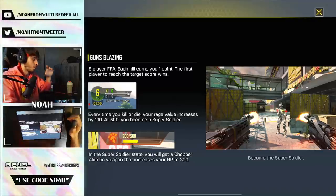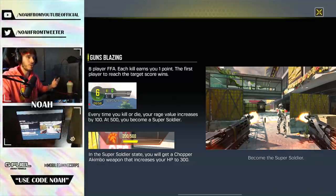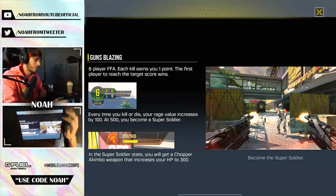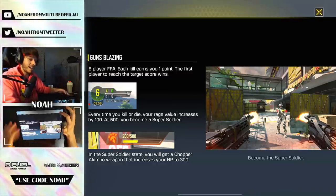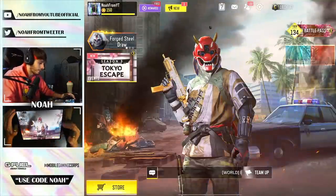A lot of us had previously thought that the akimbo chopper found in the game was going to be because of Zombies, but no — it was actually because of this LTM, which is also why the weapons were on fire. We'd always seen them like that. So it's in multiplayer, and again, super fun to use.